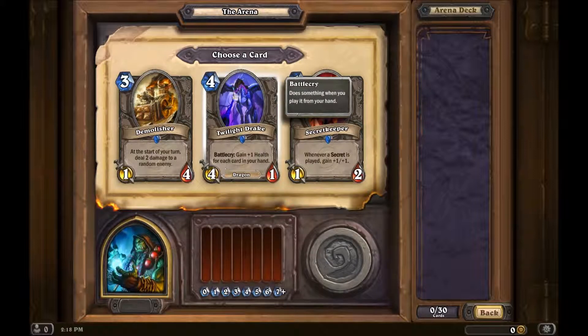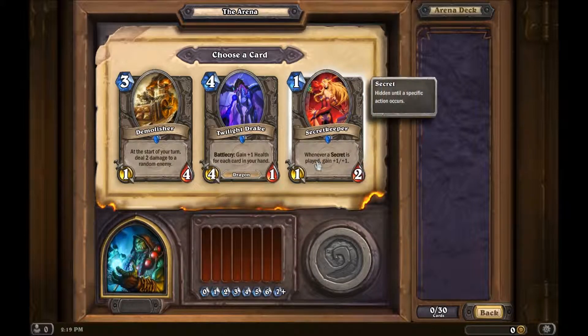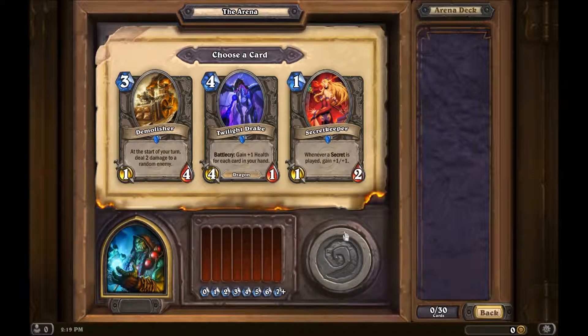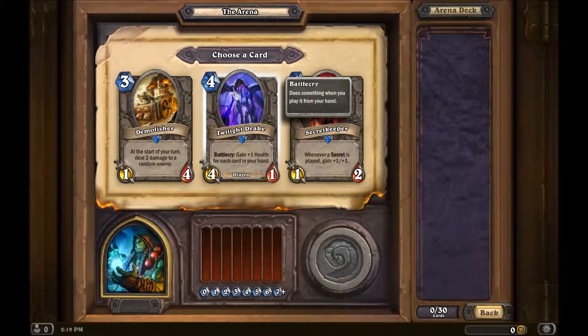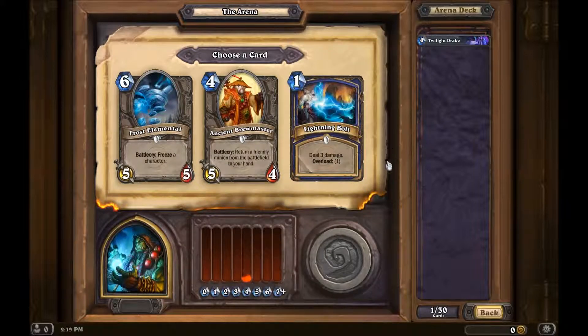Twilight Drake — four mana, four-one Dragon. Battlecry: gain one health for each card in your hand. So it may be a four-one, but it could start out as something bigger. And Secret Keeper, which is one mana — whenever you play a secret it gets more powerful. I'm actually inclined to go with the Twilight Drake on this one.